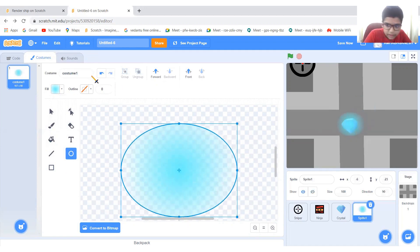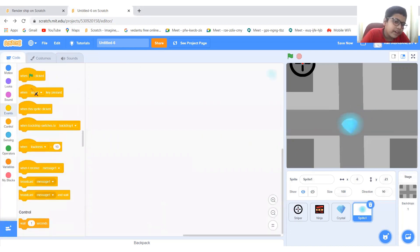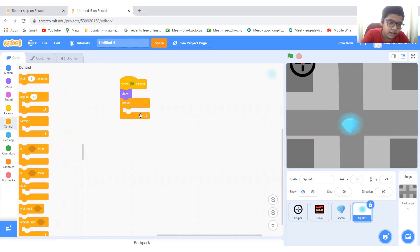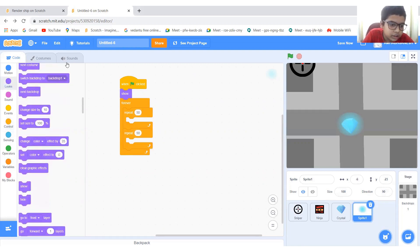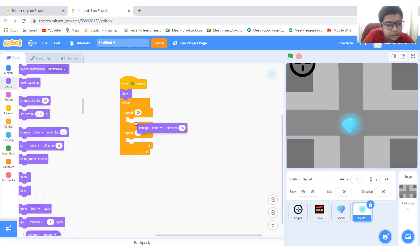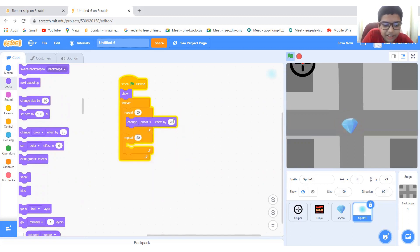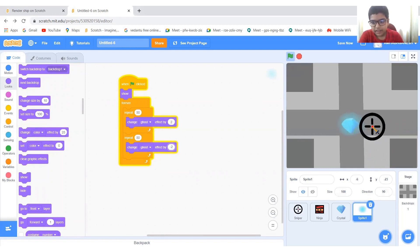I think this looks good. When green flag is clicked, go to Looks, show, then forever. Put repeat 50 times and another repeat 50. Go to Looks, change ghost effect — now it looks like it's doing something. Change ghost effect by 2, then change ghost effect by negative 2. Try it — it's going like that. Yeah, I think that looks good.